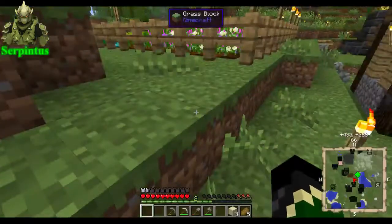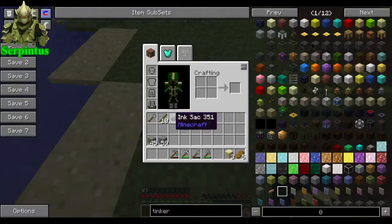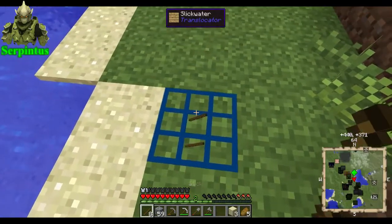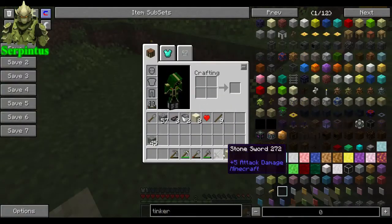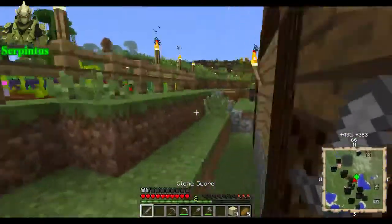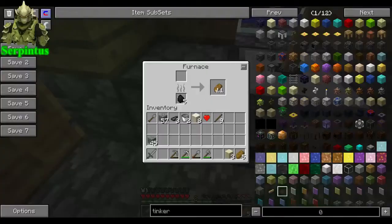I'm happy to be out of the underground area, because now I can actually make a waypoint, like I have done. I will get some more coal because now I can portal back and forward. So you'll see me underground more often, because there's a lot of stuff down there that I do want.